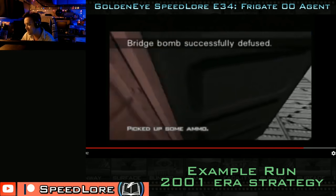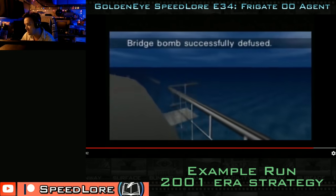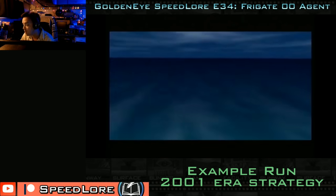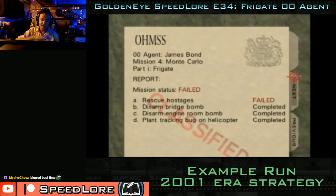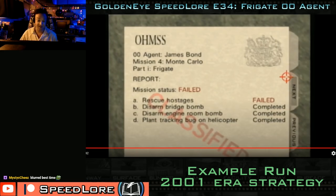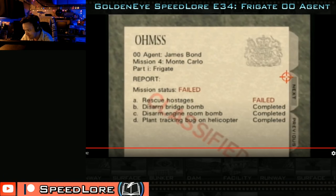You can see hostage escape number four right here. Number five could have escaped in the fade-out, and then the cutscene would show — Bond would put away his weapon, and it would be epic. You would celebrate immensely. So that is Frigate Double O in a nutshell.